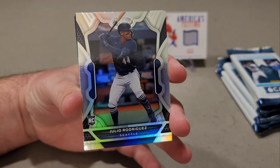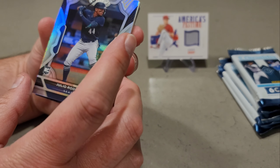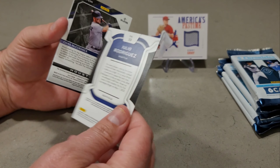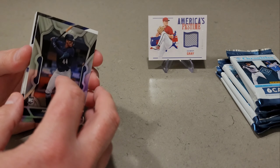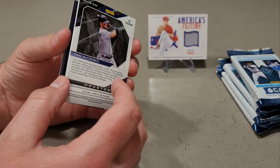Lucas is deciding which cards he wants to hold on to. He puts the Sonny Gray relic in the maybe pile — we'll use the stand as the maybe pile.